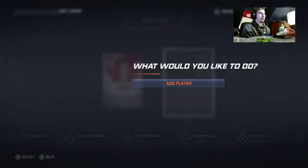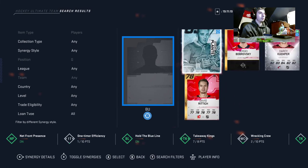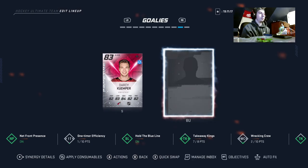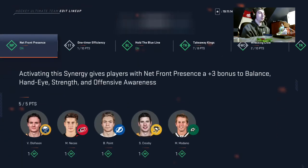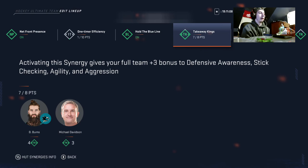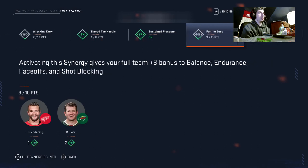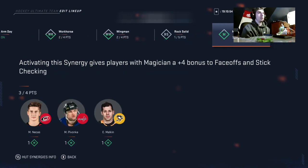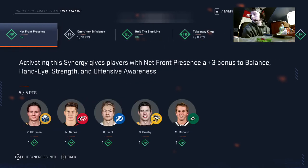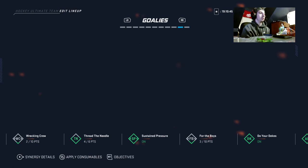I need to put a goalie with TK synergy in if I have one. My synergies are Net Front Presence, Hold the Blue Line, and Take Away Kings — I have it, I just put players on a set. So you'll have TK if you put that goalie in, you'll have SP, you'll have DK, you'll have AD, and you'll be one away from that — so it'll be solid. Make sure you have the TK coach too and you'll have TK. That's my one-million coin team build.